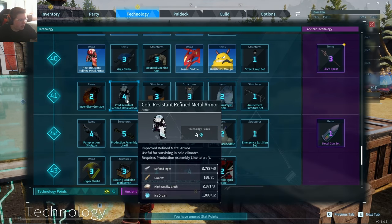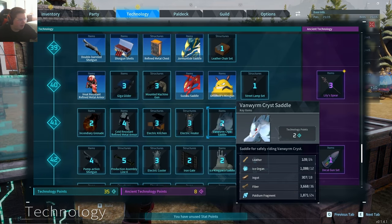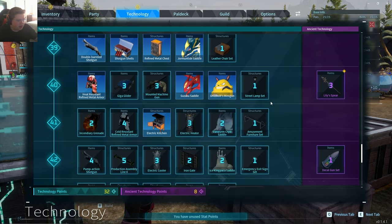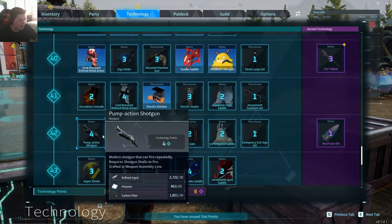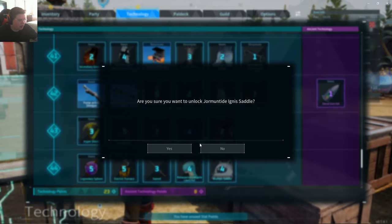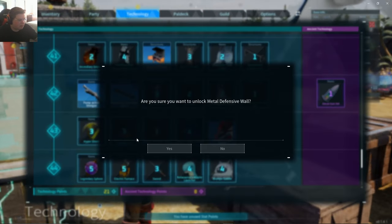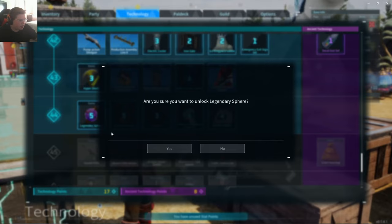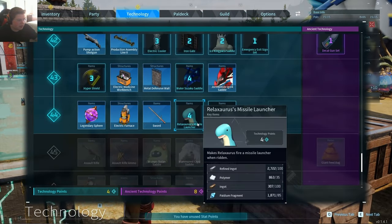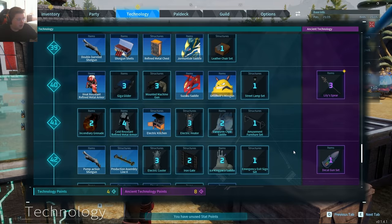Maybe we can just wait until we get this PAL Metal Armor — maybe I won't even unlock that. Electric Kitchen, yes. Electric Heater. I just don't know how many points I have to spend, so I want to be careful. Pump Action Shotgun, Line Assembly 2. I'm going to need this because this thing is going to be an absolute monster.